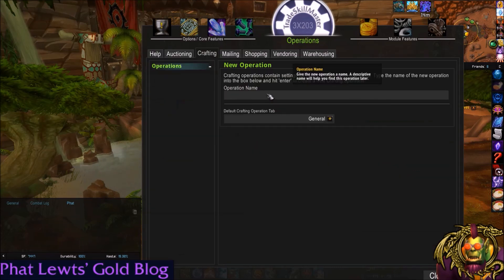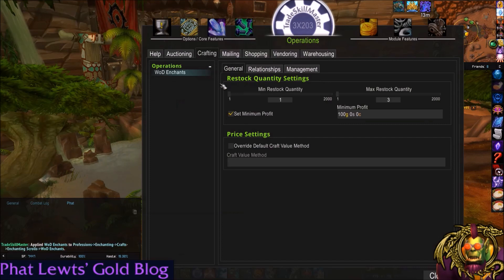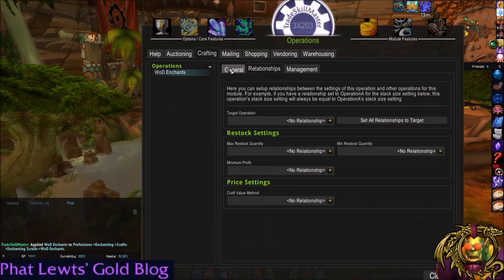My operation name is going to be whatever I want — 'WOD enchants', or if you want, you can name it something like 'Craft2 if profit is greater than 50 gold', however you set it up. I'll confirm to add it to my group, and already we have lots of options to configure.